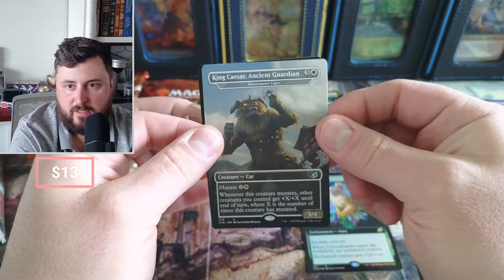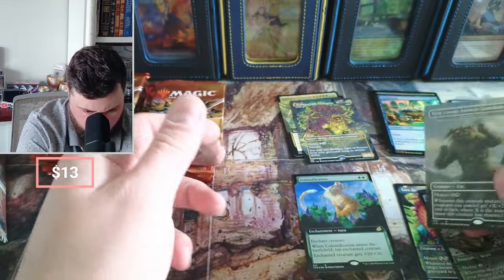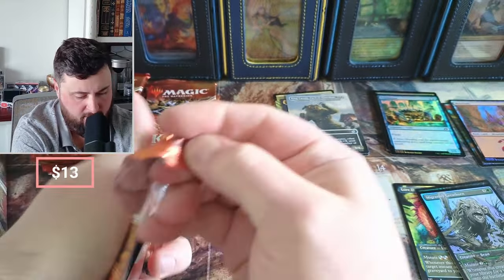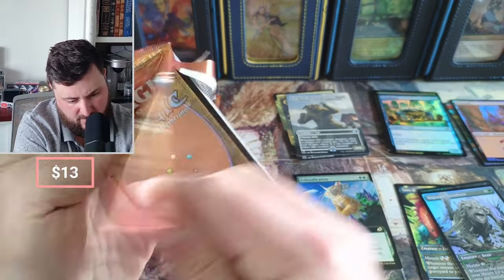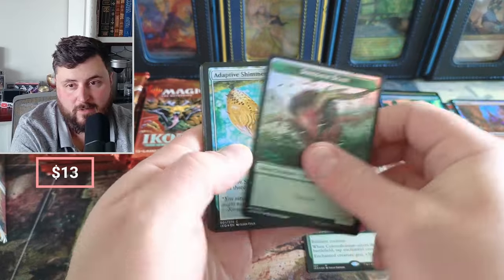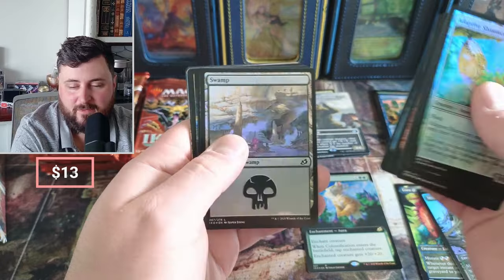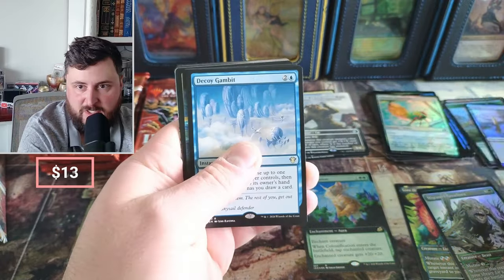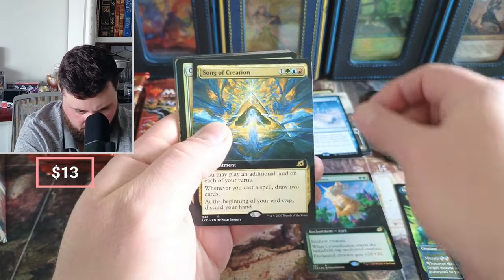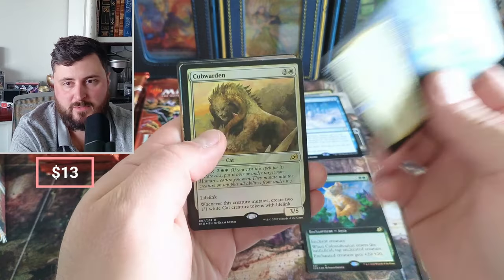Here we go, the Liger — there he is, not foil — and then the Great Horn. Price is up on the screen as always. I keep forgetting the foiling is different on these older packs. Adaptive, Evolving Wilds, the Crystal, some Swamp, and Decoy Gambit — that's our 2020 hit. Song of Creation, I think that's like a buck or two.